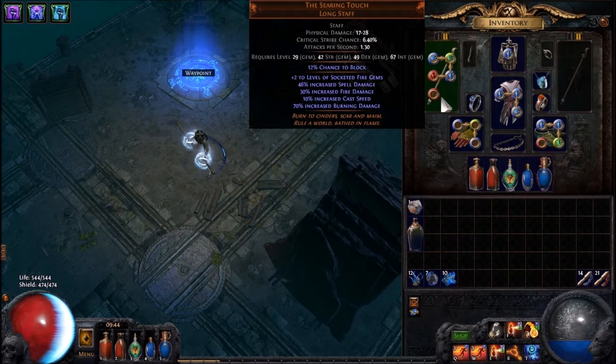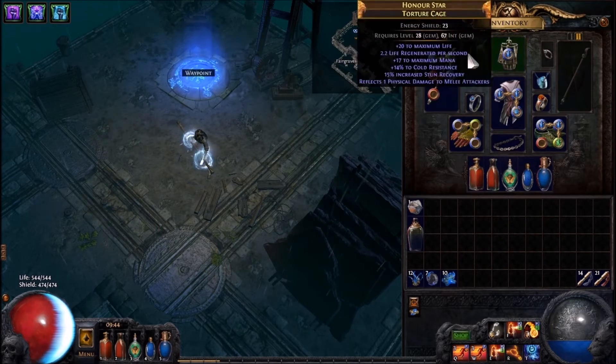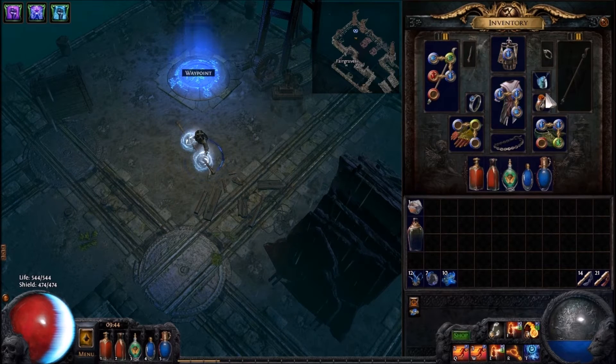Right now I'm using Sirian's Touch Longstaff, and it's linked with magma orb, flame totem, LMP, and power charge on crit. And I just have some random gear.